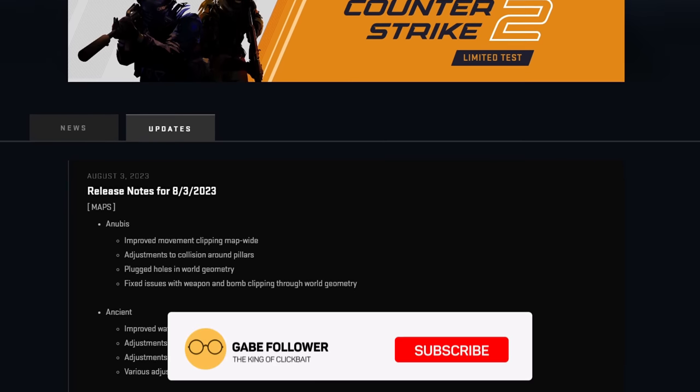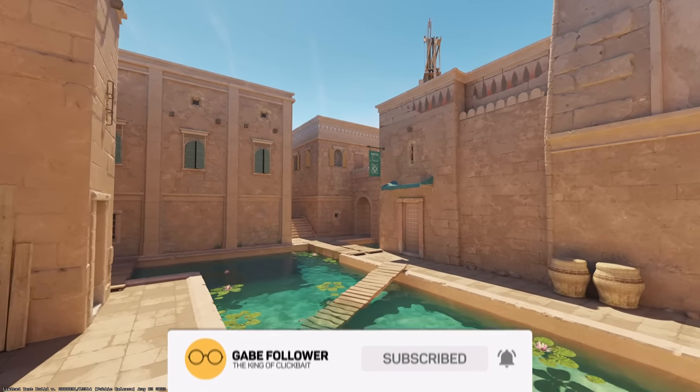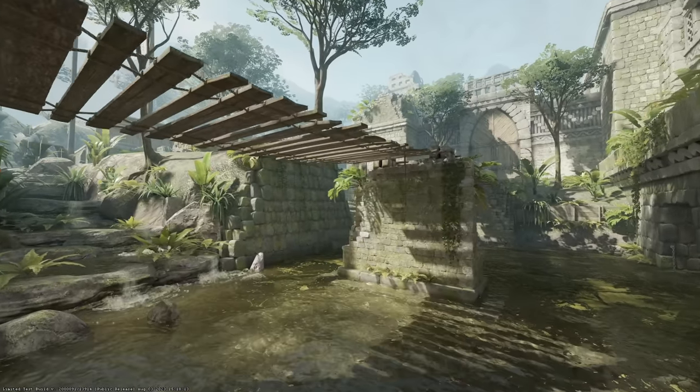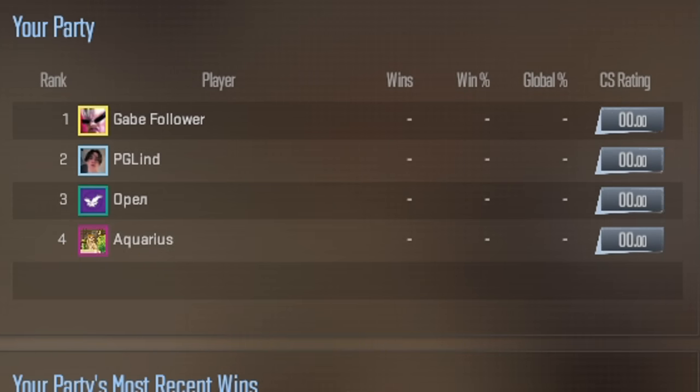All the latest Counter-Strike 2 updates were released within a two-week gap. The developers added new maps, Anubis and Ancient, fixed lots of bugs and exploits, and finally leaked how Counter-Strike competitive mode and ranks will change in the future.